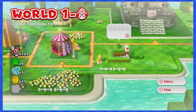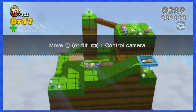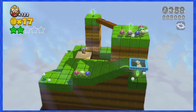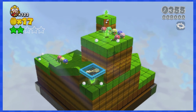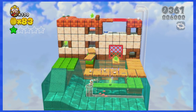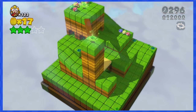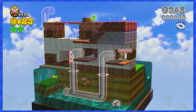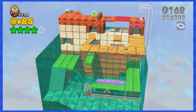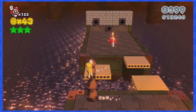Let's take a minute to talk about the Captain Toad levels. These levels give you full 360-degree control of the camera, so you're never forced to push left. It will lead to some very awkward camera angles where you can barely see Captain Toad, but it's obviously possible. That goes for every single Captain Toad level in the game, so I won't mention them again.